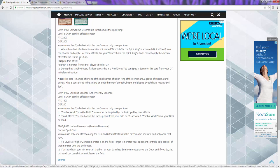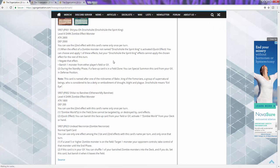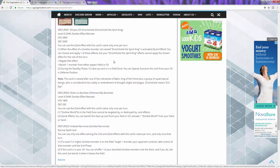So, level eight dark zombie. You can only use the second effect of this card once per turn. When the effect of a zombie monster not named Spirit King is activated, quick effect - you can choose and apply one of these effects, but the effect you choose cannot be activated again for the rest of the turn. One is: negate that effect. Two is: banish one monster from either player's field or graveyard.